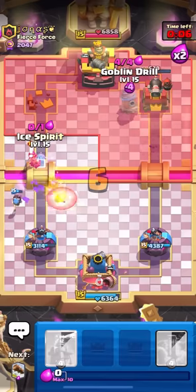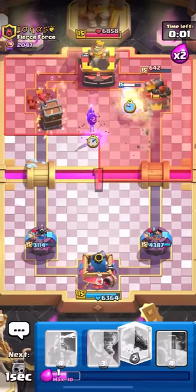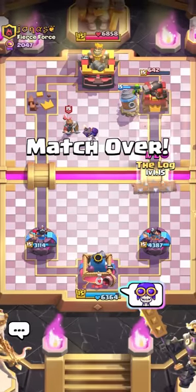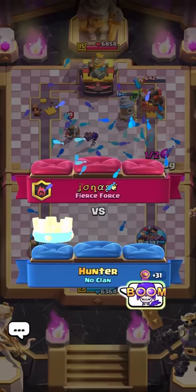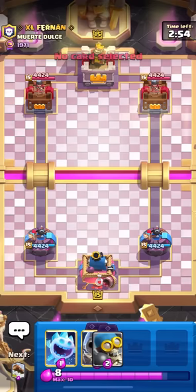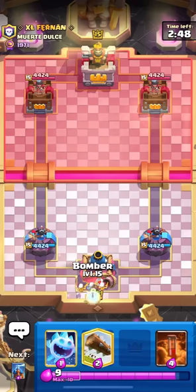He goes evo bomber at the bridge, so I'll just drill the pocket. We've got another evo bomber — dropping that down. I think I touched the tower with maybe three goblins and about five bomber shots and that was it. On a serious note, most of you do agree that the bomber is broken — there are just a few people in the comments saying things I could not believe.